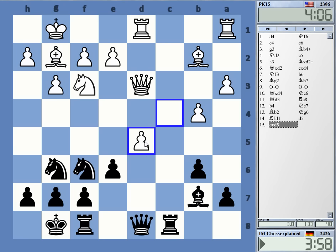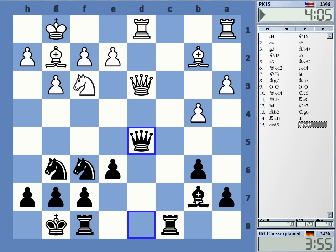Hmm, how to do this — queen d5. Oh yeah, that looks like the most solid option, or the best option I guess. Queen takes, bishop takes — should just be equal. Yeah, it's not super exciting, I have to admit.